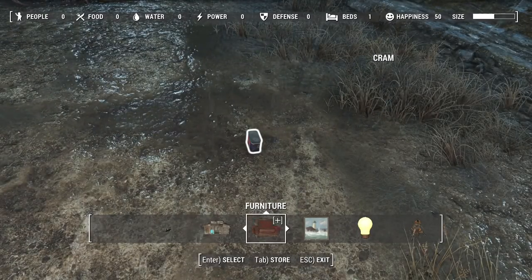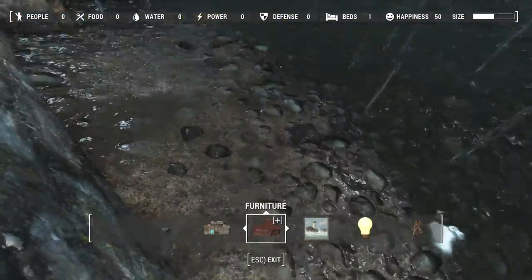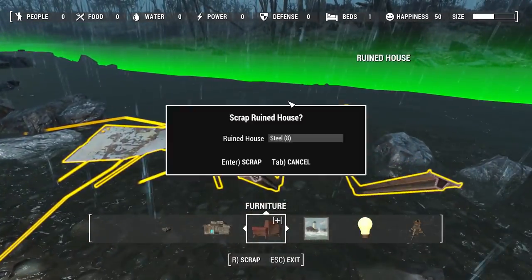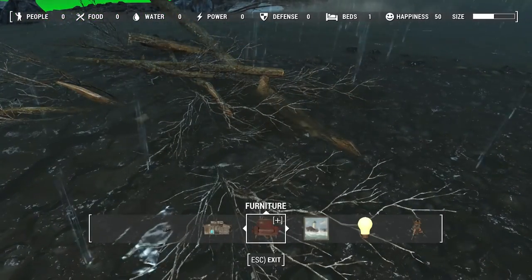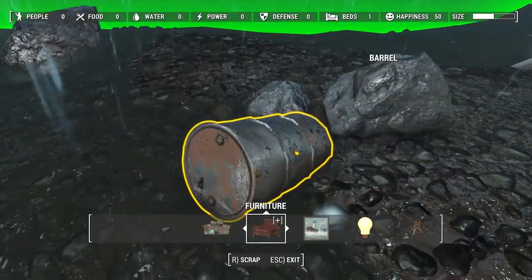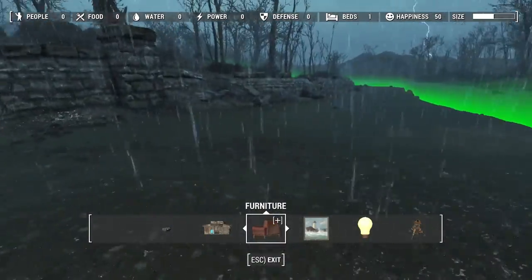We've looted everything and scrapped everything — all the houses are clear and ready for us to expand and make our home beautiful again. There was a medic box in that toilet but we got the loot. When you've looted the safes, scrap the safe because it gives you screws. Scrap any medic box or toolbox you've looted because that's going to give you screws as well, which will help you a heck of a lot.